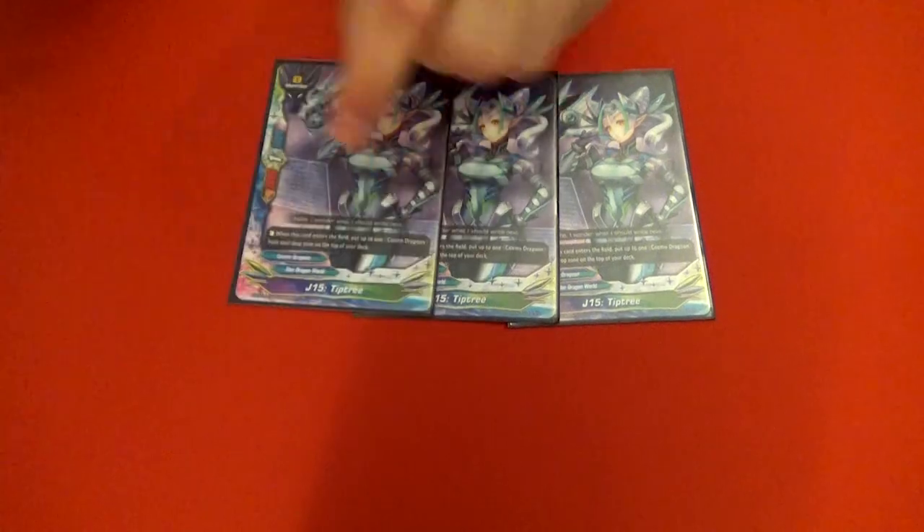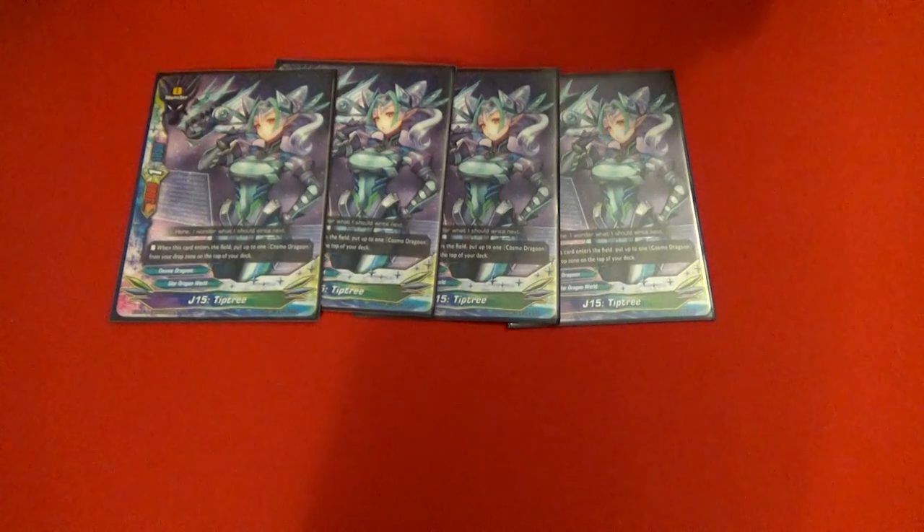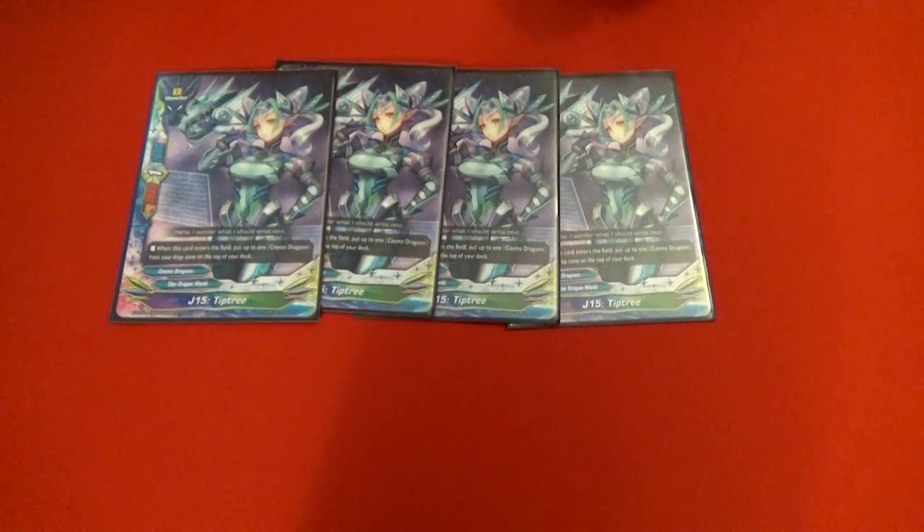And lastly for zeros, we're playing four Tip Trees. On call, put a Cosmo Dragoon from your drop on top of your deck. It's really good — you have so many ways of drawing that one card you put on top, ensuring you have a Cosmo Dragoon for abilities. It's just an all-around good card.